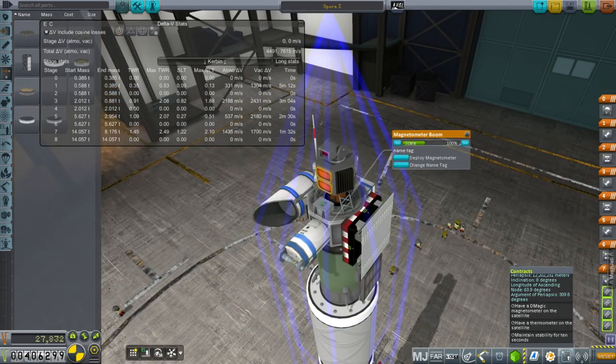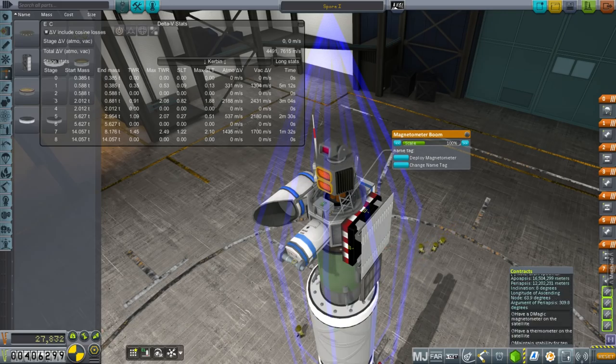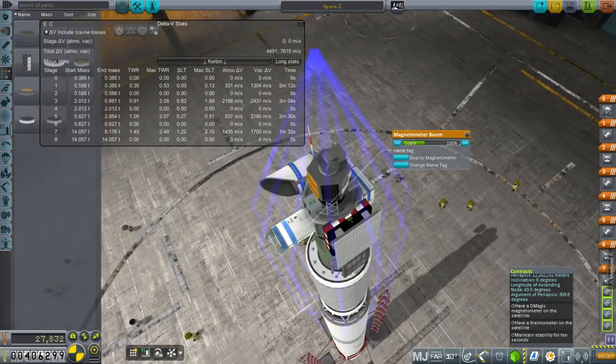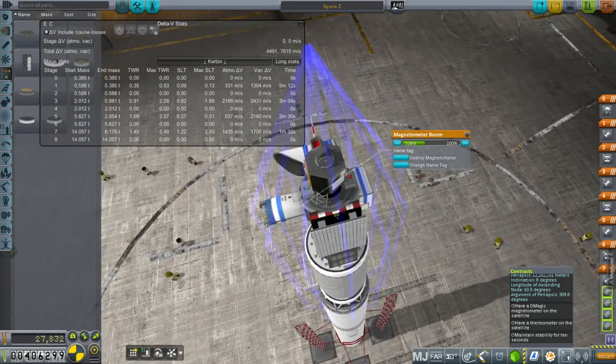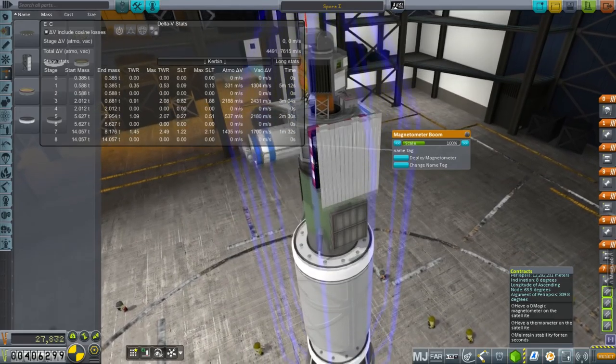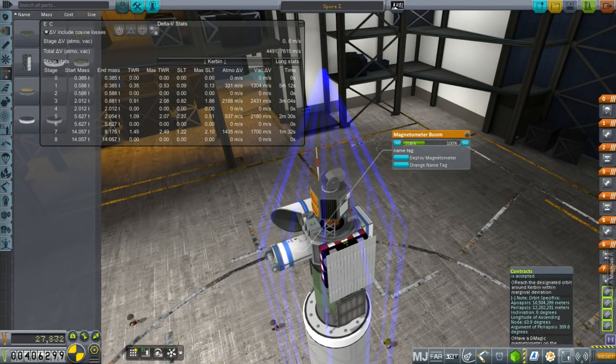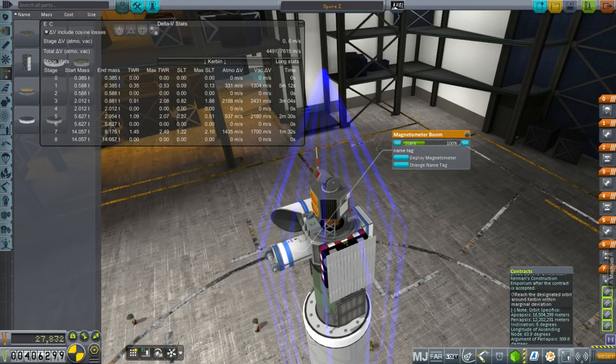It can also fulfill a contract. We've got a contract that says position the satellite in a specific orbit of Kerbin, and as long as we have an antenna and can generate power, we just get into this orbit with a magnetometer and a thermometer. We'll get into this orbit of Kerbin first and then transfer to the Moon.